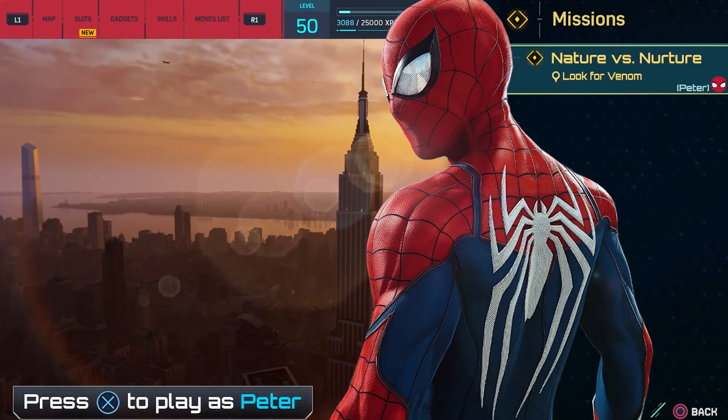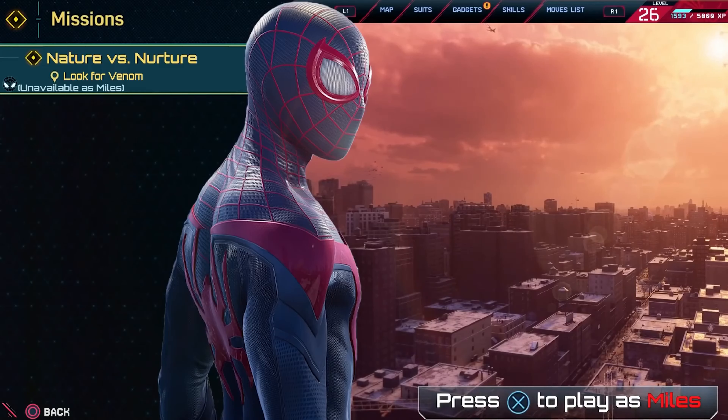Something interesting - on the right side of the Peter Parker screen you can see a mission called 'Nature Versus Nurture: Look for Venom.' We know Venom is going to be in the game. It says Peter, so this is clearly a Peter mission. Again, this is a concept, not real, but I think it would be a super cool idea to have some missions specifically for Peter and some specifically for Miles.